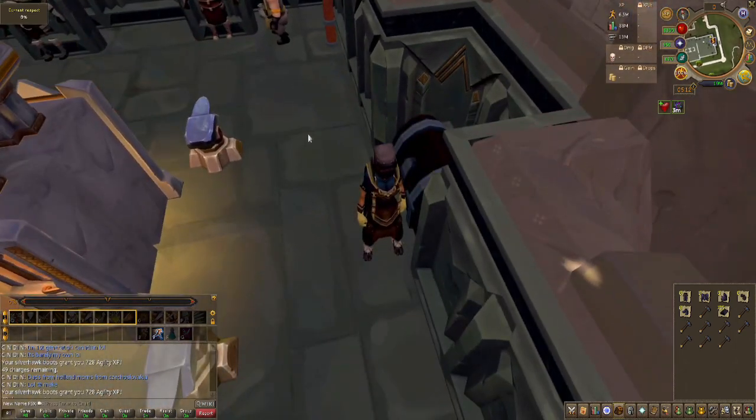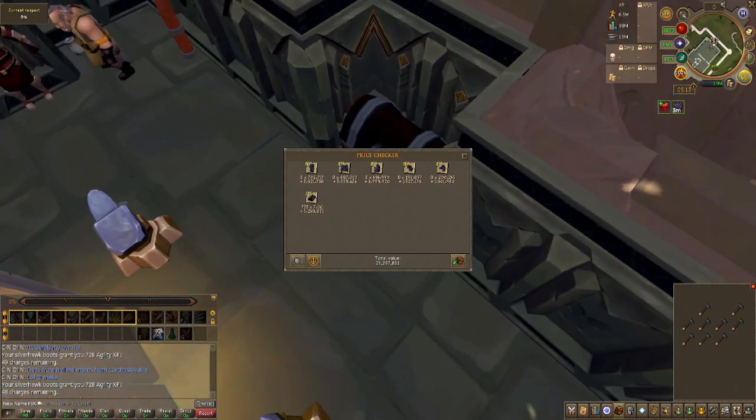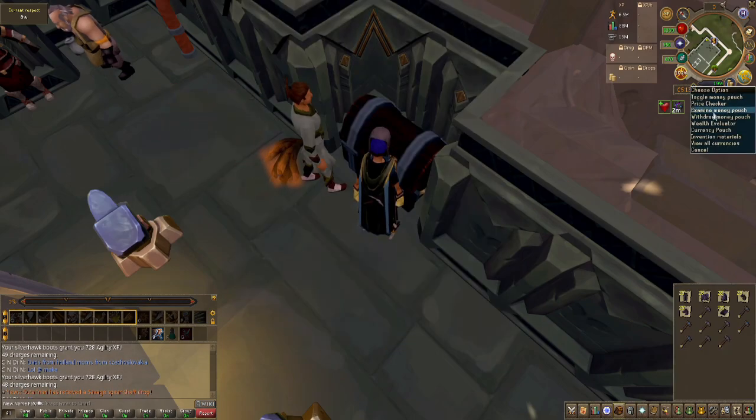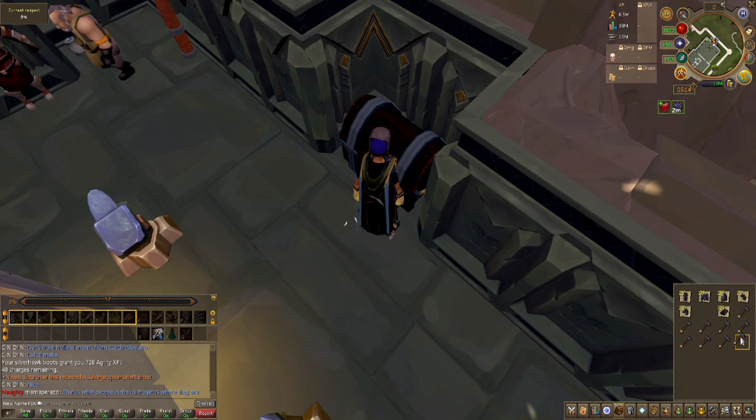I have everything out of my bank from that last stretch — those last few bars and everything come to a total of 23 mil. I bought them for 14 mil, so I made about 10 mil from those ores. In total, from all that mining and all those ores, I made 68 mil in gold — pretty cool. Now I have nine Hammer-Trons to disassemble, starting at 49 invention.